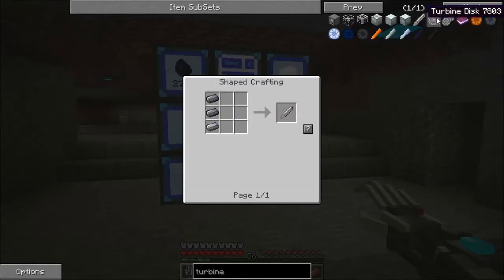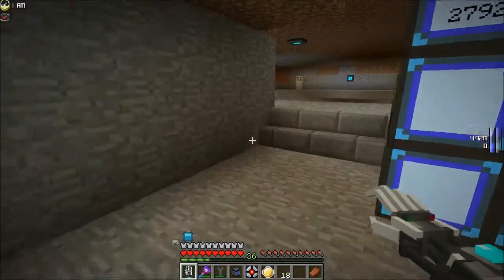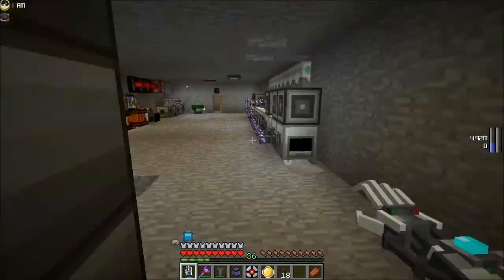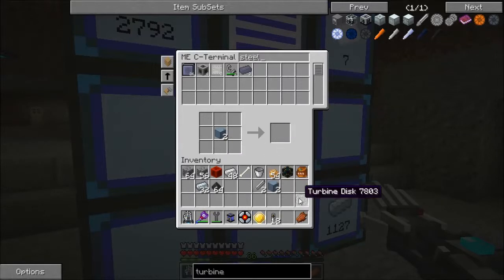Let's look at turbine blades — we need eight of those. We're going to need some more steel. This is quite a process. Even where I am in the game right now, this is a lot of resources. Like right now, if I took all the steel I have, I could get one turbine disc, and I need three of them to make a full turbine rotor.